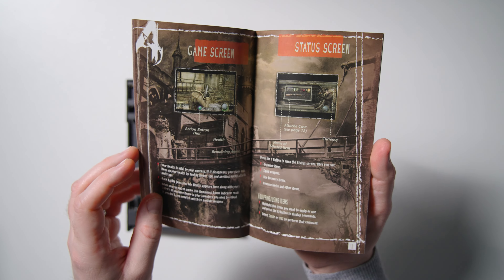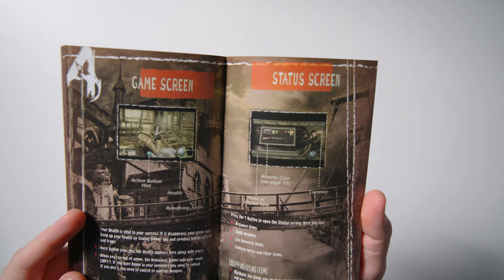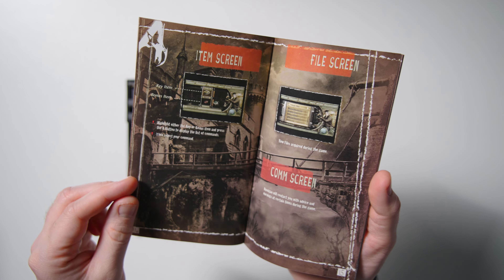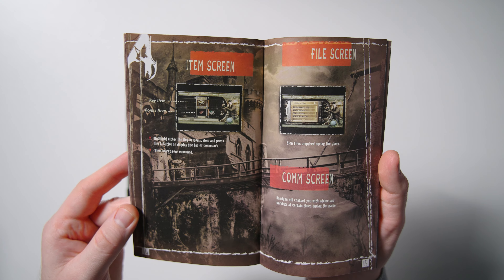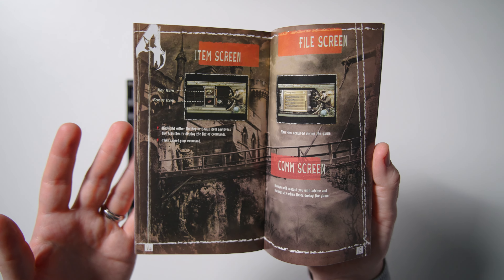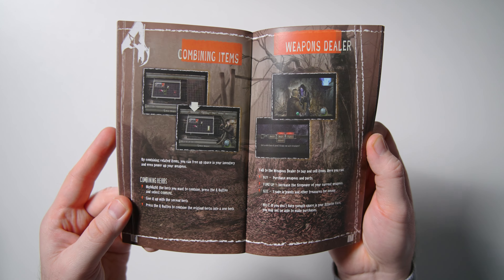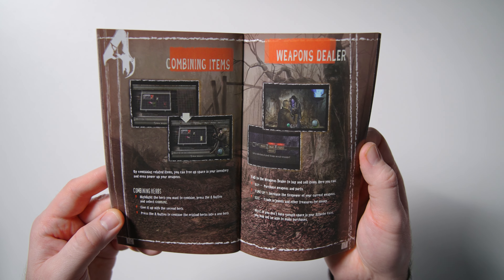A little bit of info about the game screen and the status screen. Here we can see the little briefcase — sorry, the attaché case that you can organize to fit all of your herbs, eggs, and grenades to your liking. More about the attaché, the map screen, item screen, file screen. Now here's the thing — they have these things taking up whole pages. This whole bottom of it is completely blank. I'm just saying these could have fit into one page. It's fine, I'm not trying to rag on the designer. We do have a little bit of info in here about combining items, which is a very important part of the game — where you might be collecting different herbs. You get like the red, green, and yellow herb, you combine them together, raises your max health, et cetera.